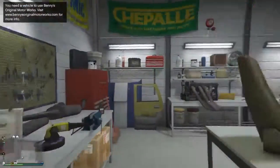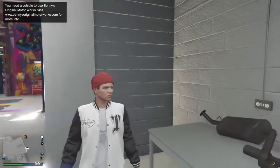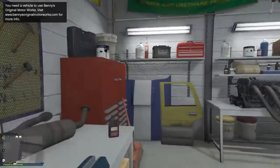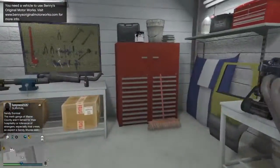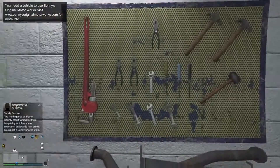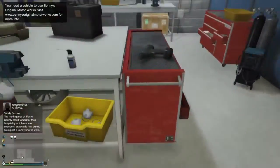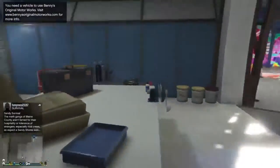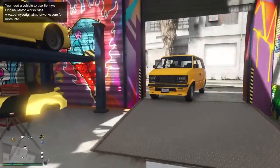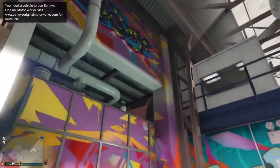So let's just visit it - this is a quick visit of Benny's workshop as you guys can see. Here we have some engines and tools that he uses, hammers and everything. It's well made - it's not like the workshop at Los Santos Customs. It's a new style, everything is new, as you guys can see here.